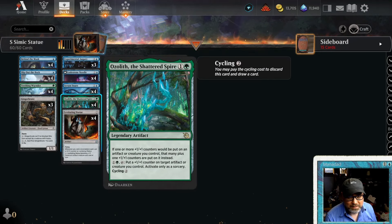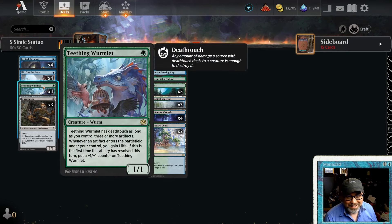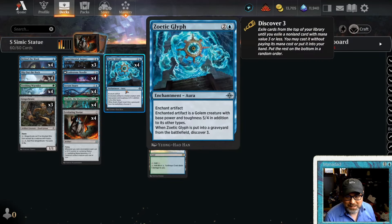We've got Ginger Brute, we've got Teething Wormlet, and we've got four of the Ozolith — which is an interesting choice because it's a legendary artifact, so it's going to die if we cast two of them onto the battlefield at the same time. But we can cycle it. The idea is turn one, a Teething Wormlet — a 1/1 that's going to grow as we cast artifacts, of which we have Ozolith, Levitating Statue, and Ginger Brute. Turn two, hopefully, Levitating Statue.